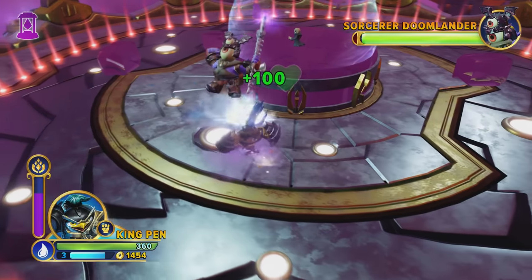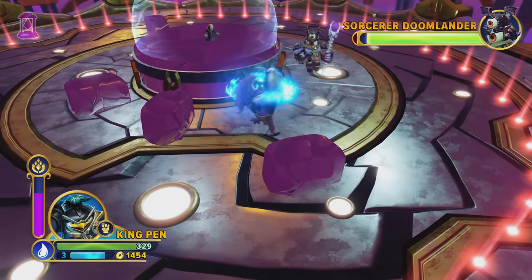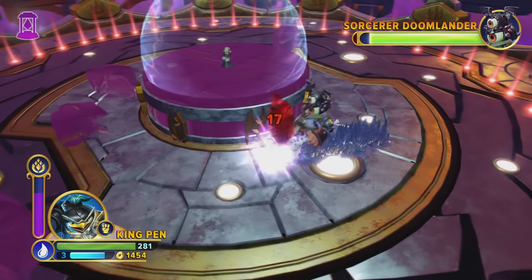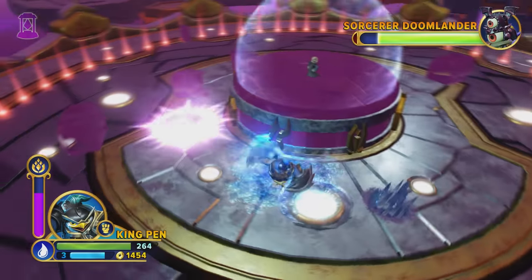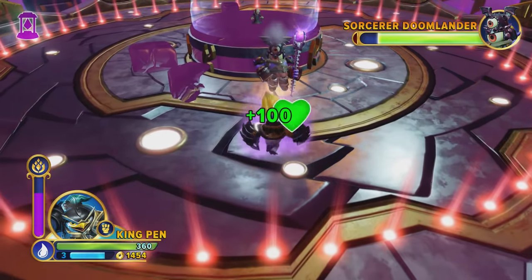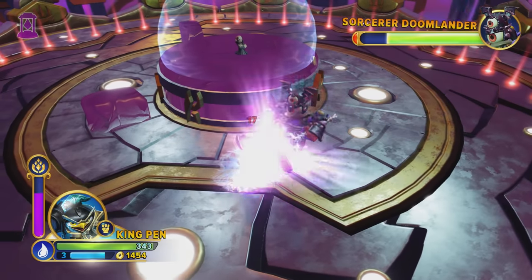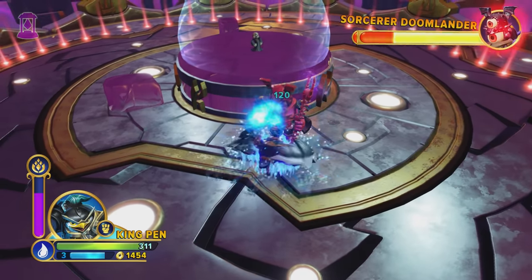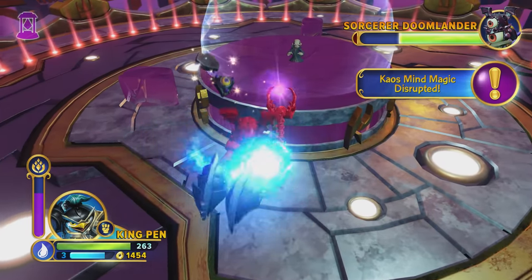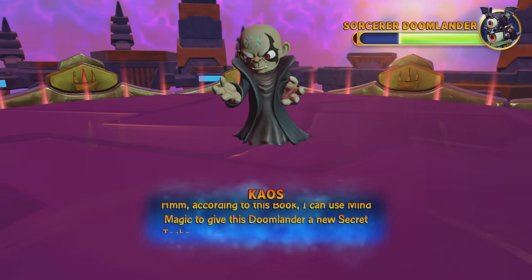Yikes, yikes, yikes. I've got to focus. I really need to get in and do some damage. The main issue I'm having is that I don't know if I'm doing enough damage. Come on — fire away at this. Excellent. I'm trying to dodge his damage but he's doing really really good. We disrupted his mind magic, so that's got to be worth something. I can use mind magic to give this Doomlander a new secret technique — oh my gosh. That's so unfair — he's just going to keep changing him on us?